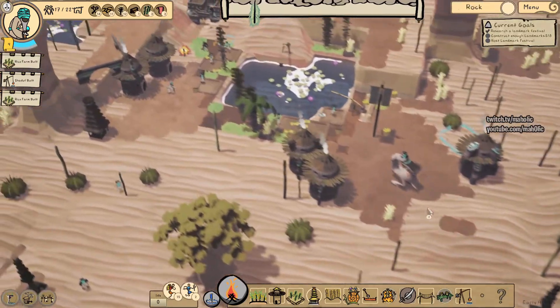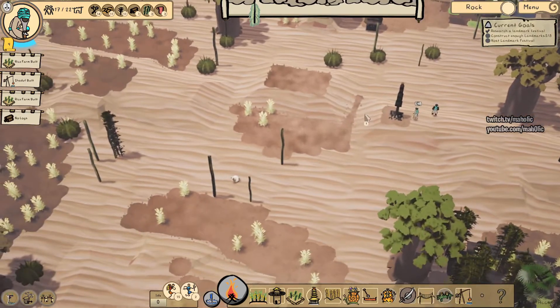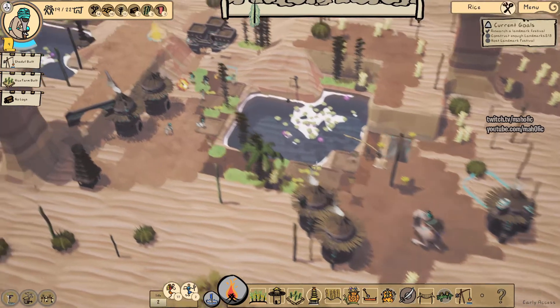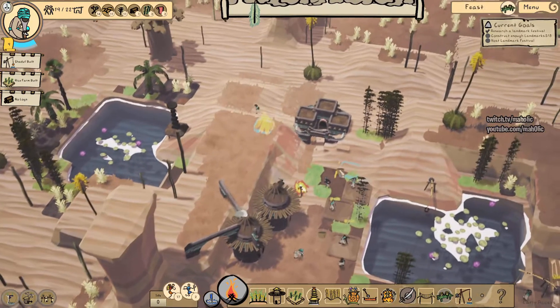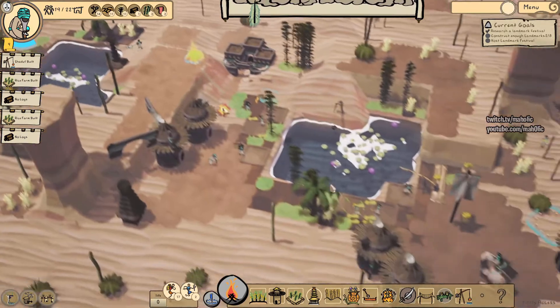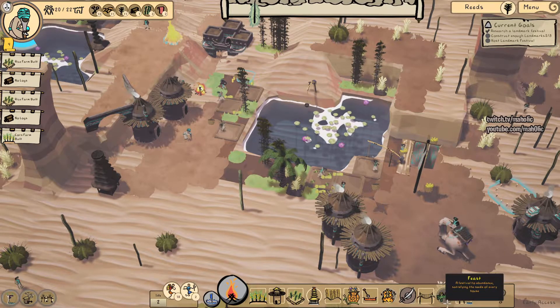Mark's struggling a little bit - might have to claim some more resources. I wonder if they abandoned a claim, like claim it then unclaim it. Looks like you can't. We need to get logs somehow without claiming too many resources. Can't really build logs currently. I mean, nice thing to build the trees - plant some big trees, but can't do that.